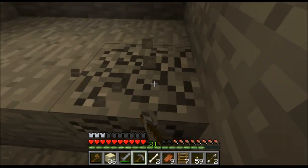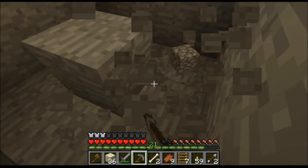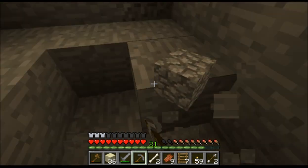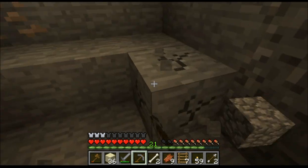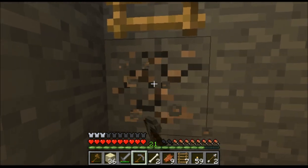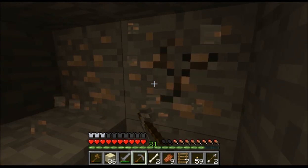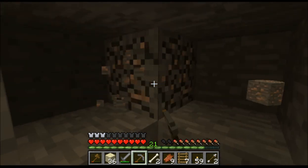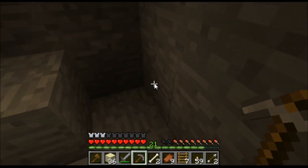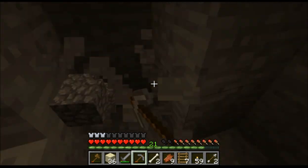I'm trying to decide whether or not I should push F3. I found iron! I didn't remember that you got XP for cooking food — that's really nice. We need blaze rods. Coal is just too slow and uses too much coal to cook things — we need a blaze farm.